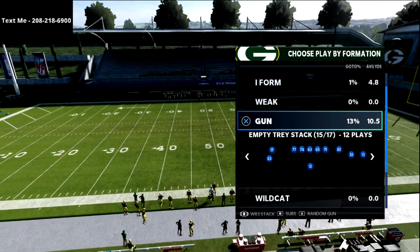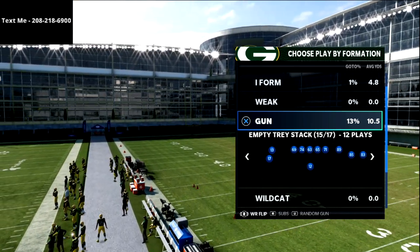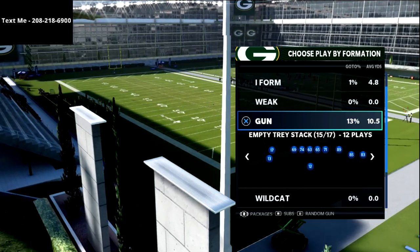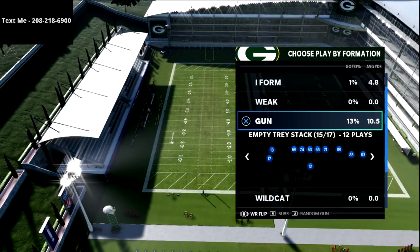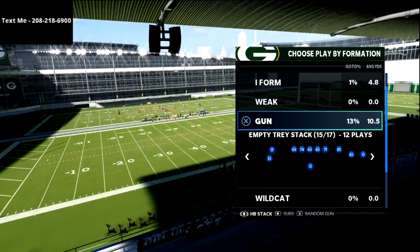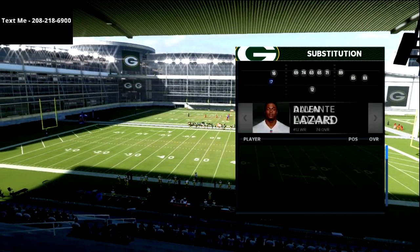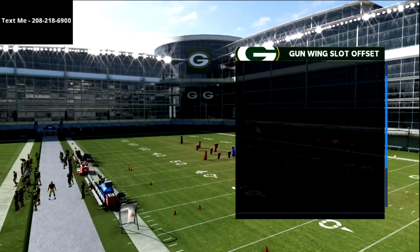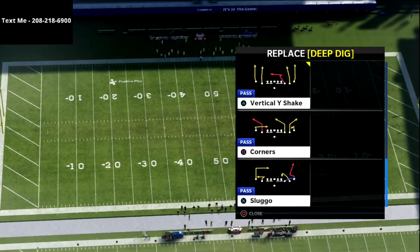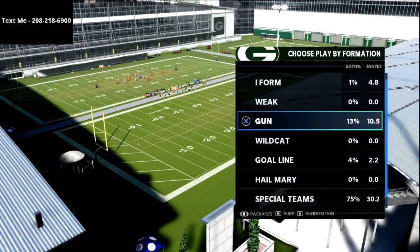I put my wide receiver three stack package in — what that's going to do is put my running back in there. If I don't want to do that, I could also use the halfback stack package, which as you can see puts a receiver in the slot on the right side. Then I can come back in and put my players where I want, so now I have this look which is basically a four receiver set. This empty formation — the empty Y-flex out of the Steelers playbook — is a really good five-wide set.